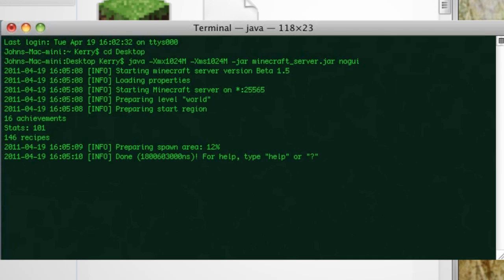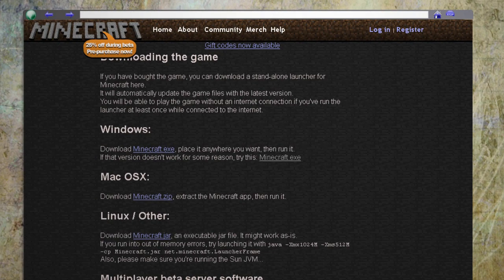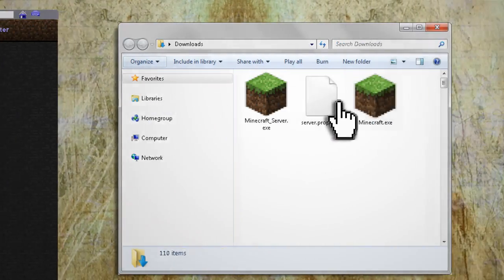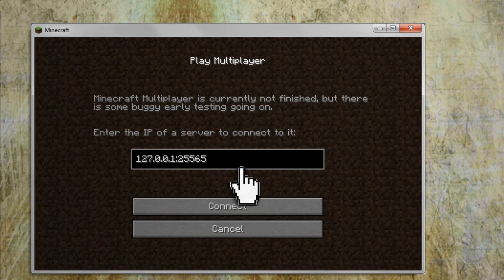To connect to the server, you'll need to have the game already downloaded to your computer. If you don't have it, go back to Minecraft's downloads page and download it for your specific system. When you run it, enter in your credentials and then select the multiplayer option. Now just enter in your server's IP address, colon, and then the port number that you specified in the server properties file.